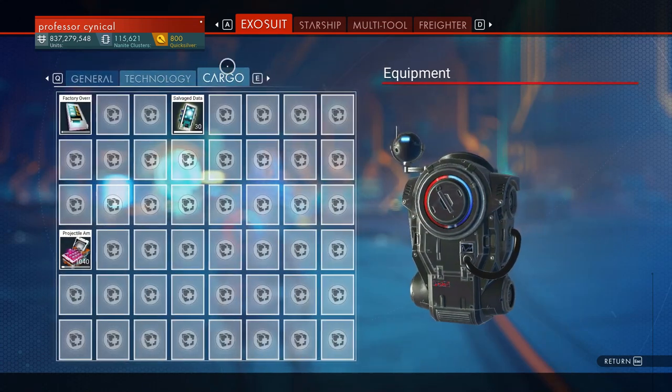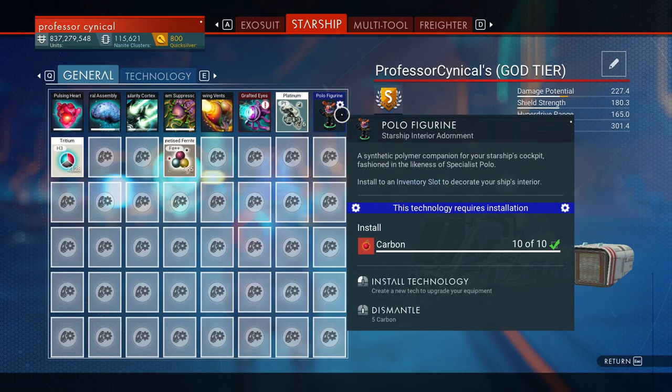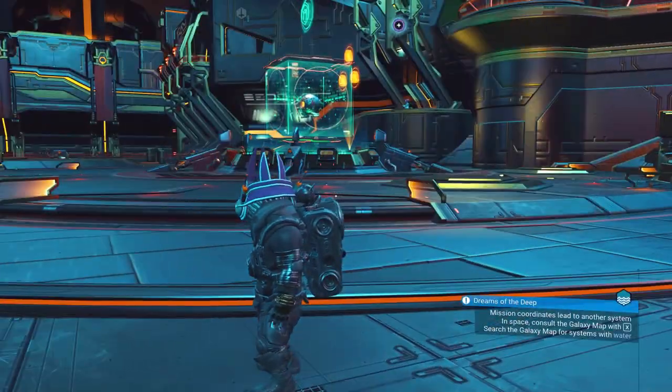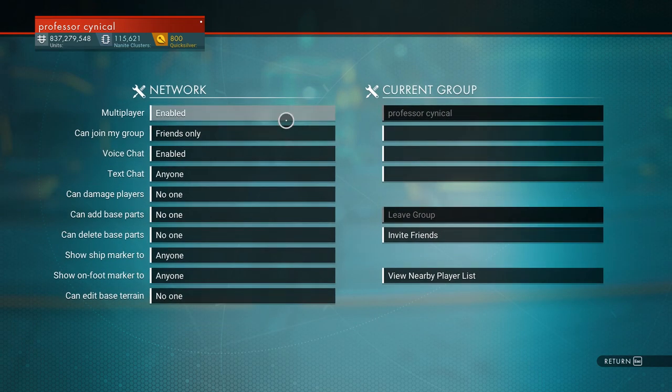Alright, fantastic. As you can see there, it's just still in my starship — it's flashing because I haven't fully built it yet, but that's absolutely fine. The next thing we need to do is go back into the options menu, go to your network, and turn back on your multiplayer.